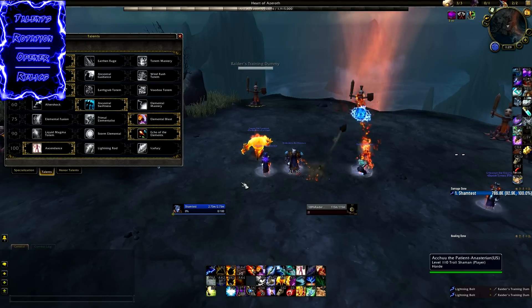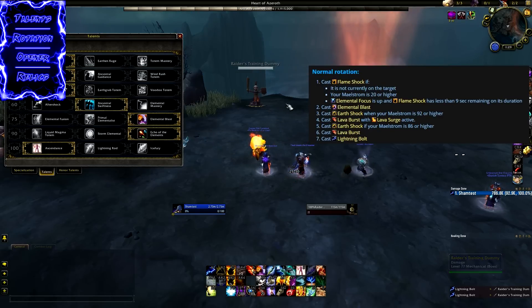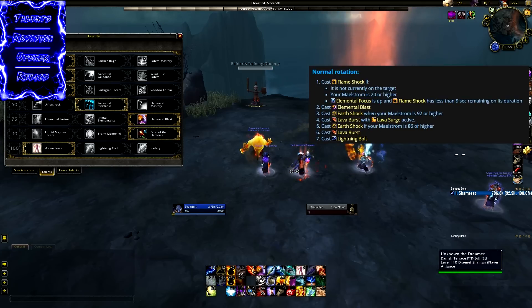The Lightning Rod single target rotation is almost identical: keep Flameshock on the target, try to keep it buffed with Elemental Focus, and don't cast Flameshock under 20 Maelstrom if you can avoid it. Then Elemental Blast, Earthshock if you're going to overcap Maelstrom, and then Lava Burst followed by Lightning Bolt. It's fairly simple.